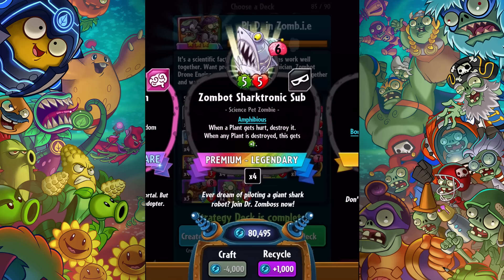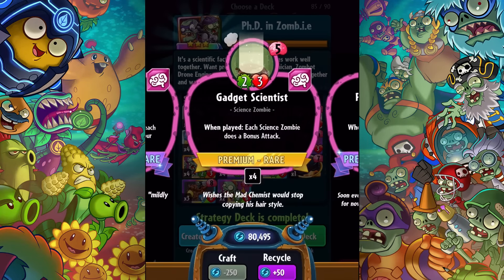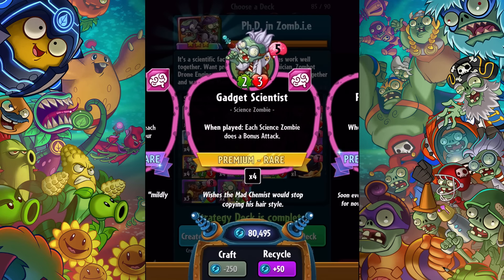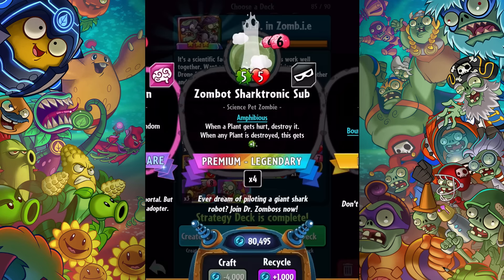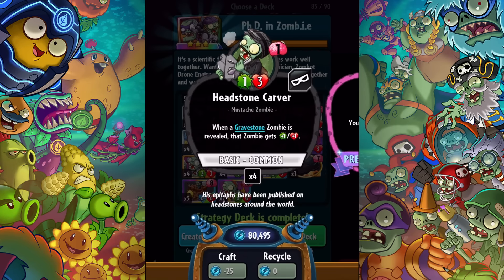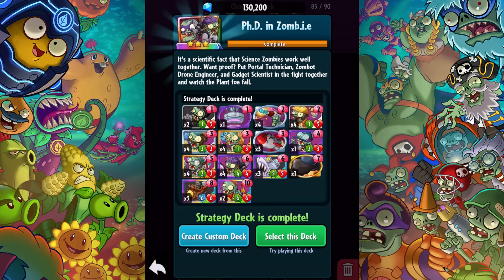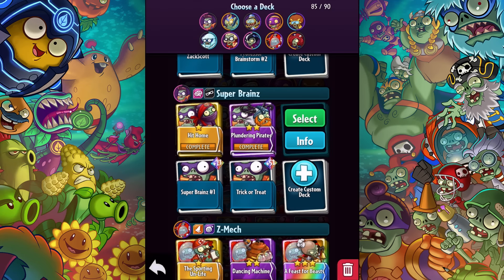We also have the Science Pet Zombie — when a plant gets hurt, destroy it; when any plant is destroyed, this gets plus one. Each science zombie does a bonus attack — imagine having that going. We have this guy: when a gravestone zombie is revealed, that zombie is plus one, plus one. We have a lot of gravestone zombies especially initially, so maybe we'll see how that works. It's a strategy I don't use that often.